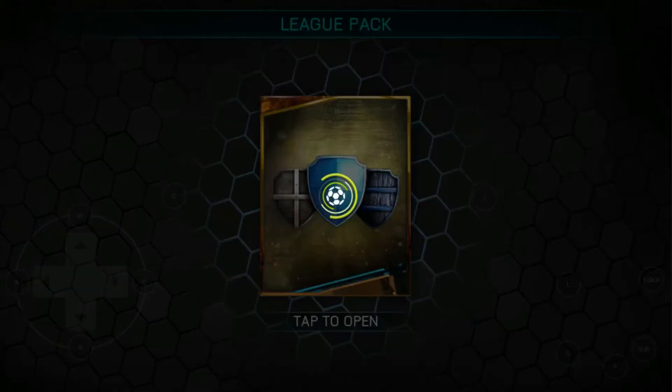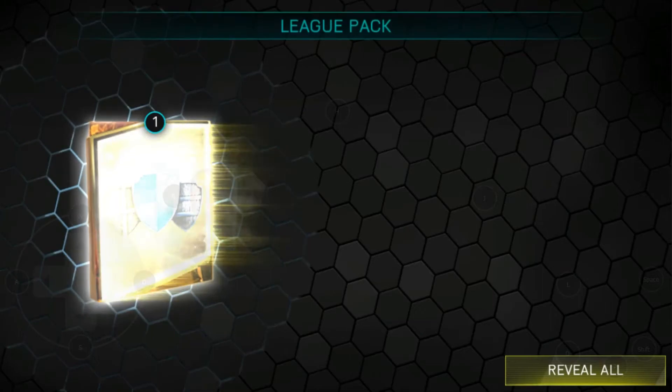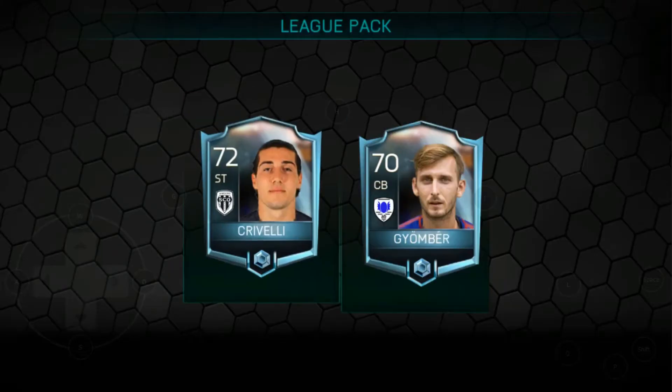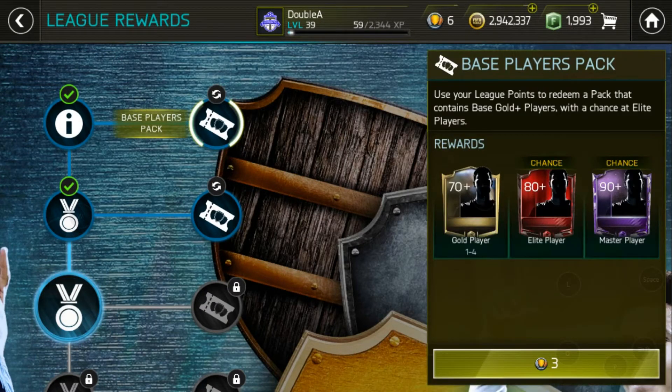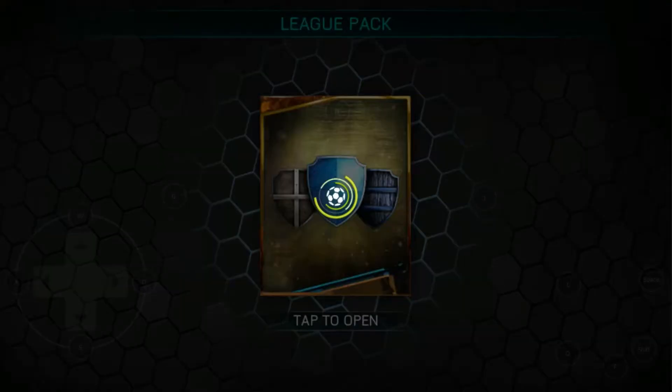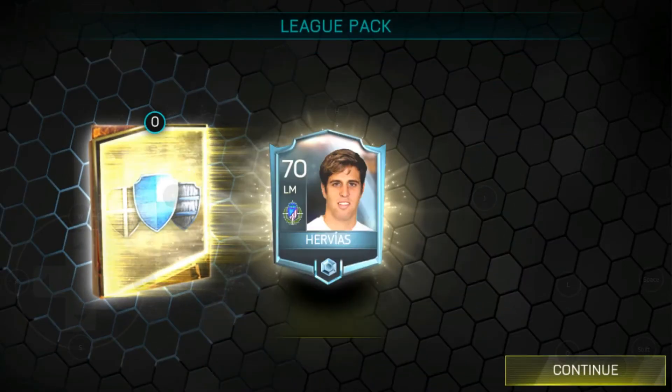The last two packs we get a low 70 and a 70 overall. You're just going to make coins — you're never going to lose coins with this method. The only problem is you might make a large amount of coins or you might make a little bit more coins. Either way, go check out that coin making method.